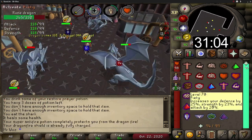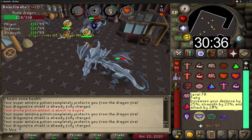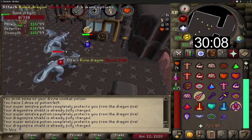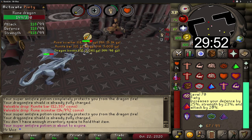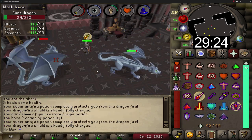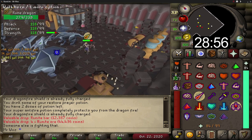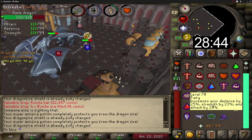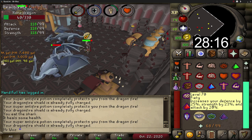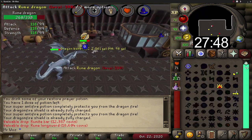The next best gloves are barrows gloves — they do give minus 4 strength and minus 4 attack bonuses compared to ferocious, but you do get plus 12 in defensive stats so they are great for melee. For the ring slot you should be wearing the berserker ring, especially getting it imbued as this gives double bonuses compared to the unimbued ring. For boots, wear insulated boots which you can buy from any slayer master for a few hundred GP — these protect you from the electricity attacks from the rune dragons.